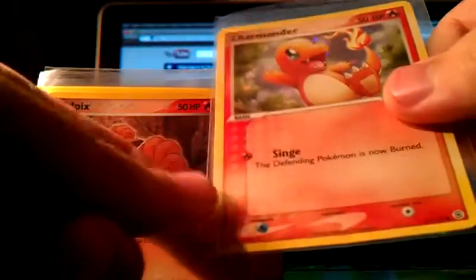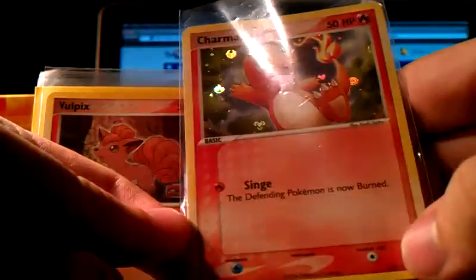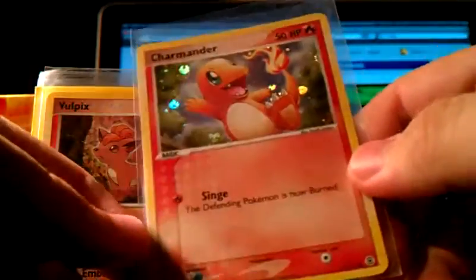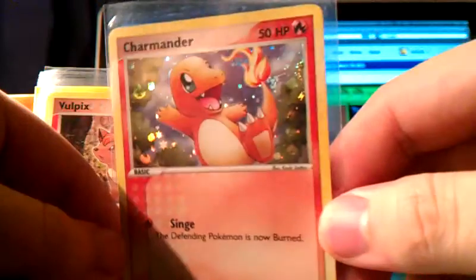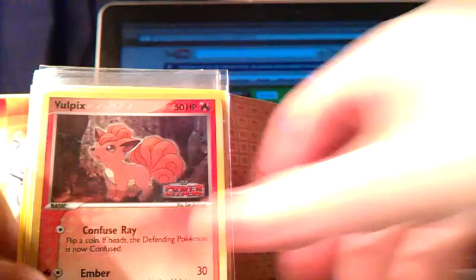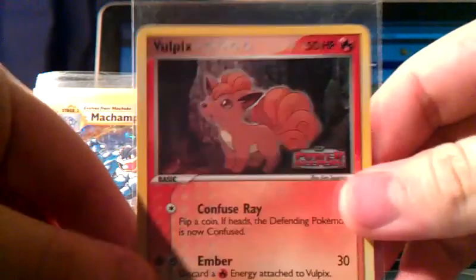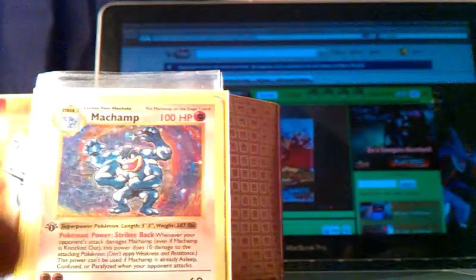We got a Charmander. This is from FireRed LeafGreen — that's the symbol for FireRed LeafGreen. Oh, it's just a reverse common, but it looks awesome because the reverse has, like, all that foil. And a reverse Power Keepers Vulpix, which is cool.